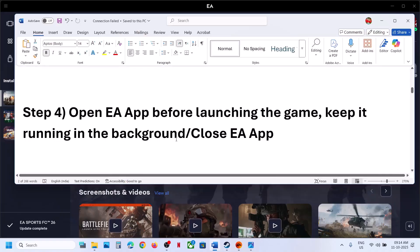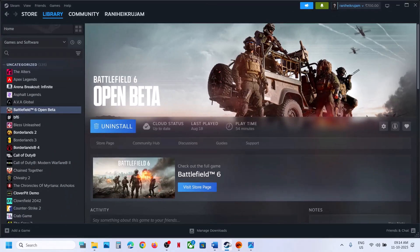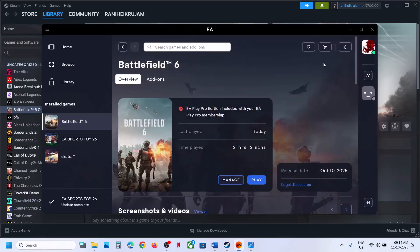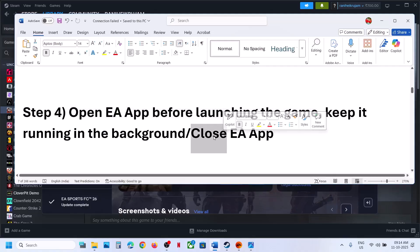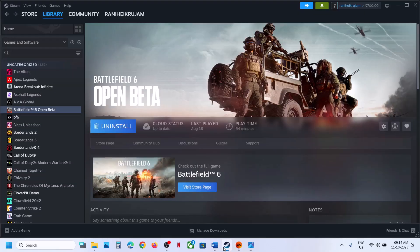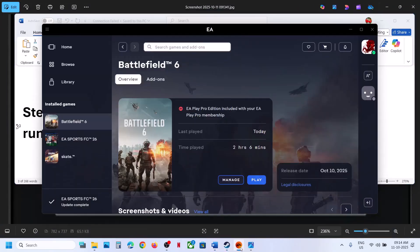The next step is to open the EA app before launching the game. If you have the game on Steam, you can launch the EA app in the background and make sure the EA app is running. For many users, closing the EA app has also worked. So if you have the game on Steam, try both — open the EA app and relaunch from Steam, or close the EA app if it's running, and check.